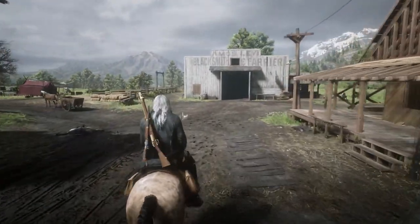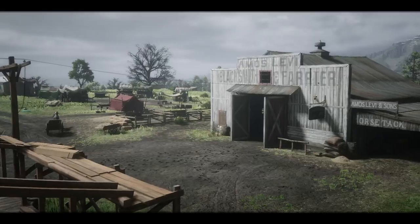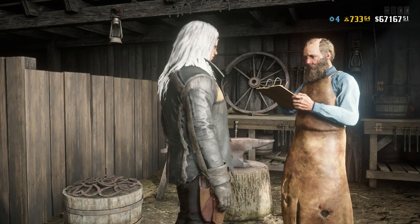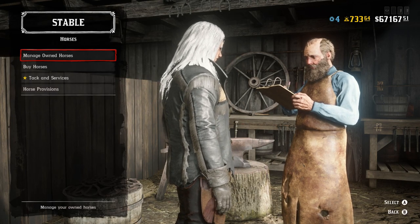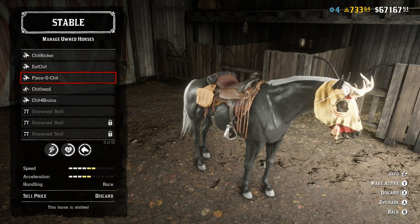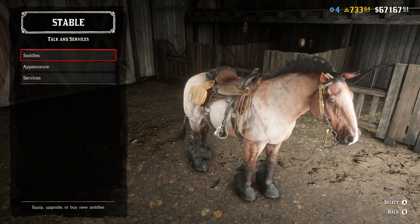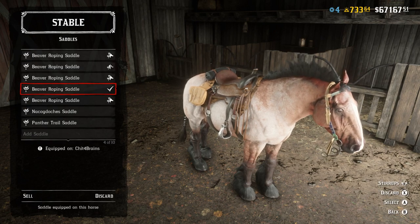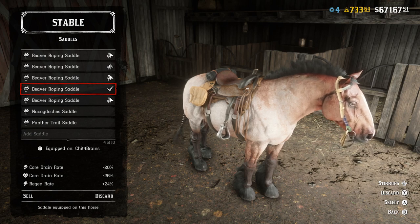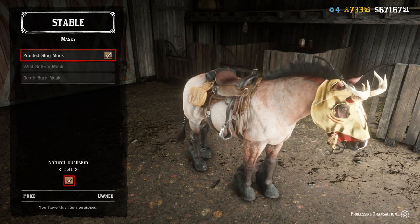After you have acquired your pass and built the levels enough to get the mask, you can then go into the stable. From here you're going to go to manage horses, pick out the horse that you want to put a mask on. Then you want to go to saddles, choose to keep it on the same horse, and choose that option. You will then see masks and you can just choose it right there.